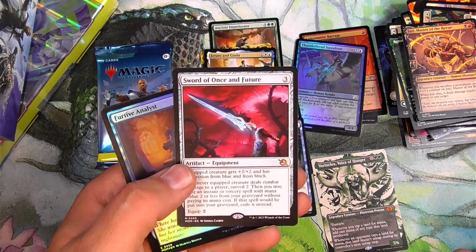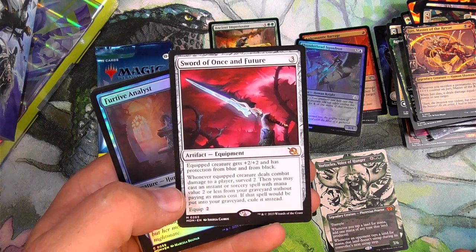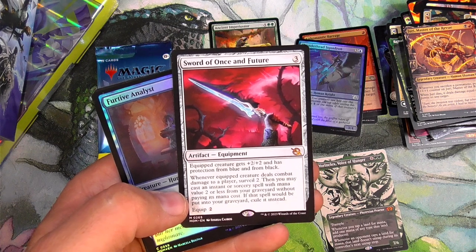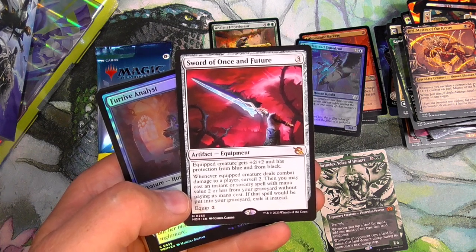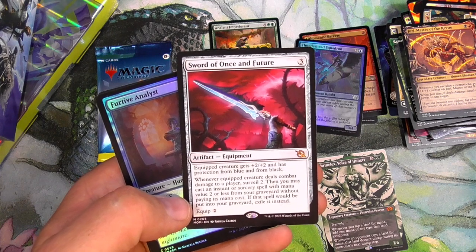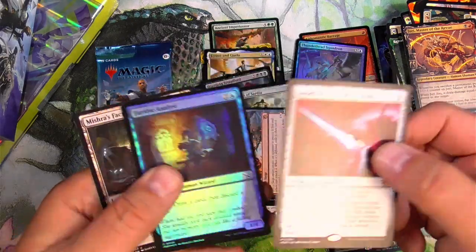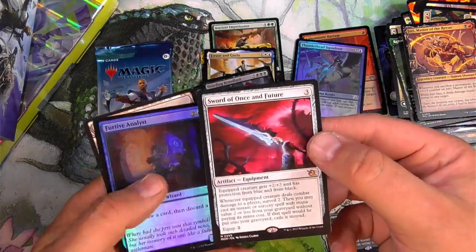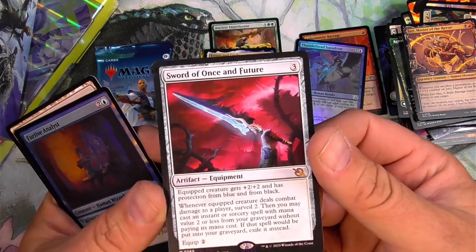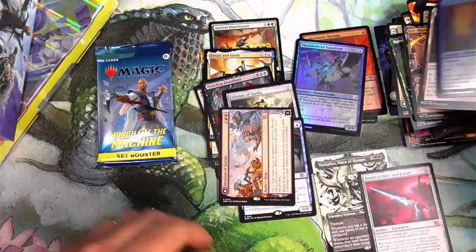We completed the sword cycle — Sword of Once and Future! Equipped creature gets +2/+2 and has protection from blue and black. Whenever equipped creature deals combat damage to a player, Surveil 2, then you may cast an instant or sorcery spell of mana value two or less from your graveyard without paying its mana cost. If that spell would be put into your graveyard, exile it instead. Equip for two. I think the general consensus is that this is not as strong as some of the old swords, but I'm sure it'll find a home somewhere in some Commander list. You guys tell me — what do you think?